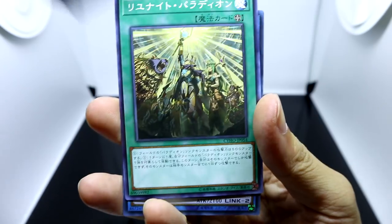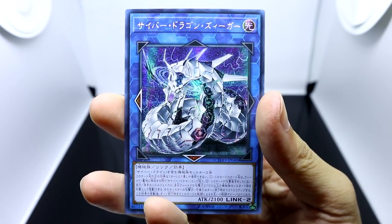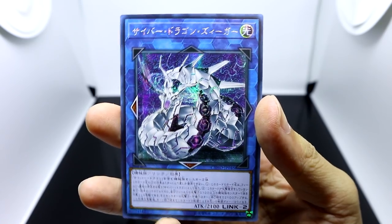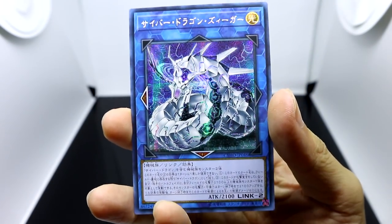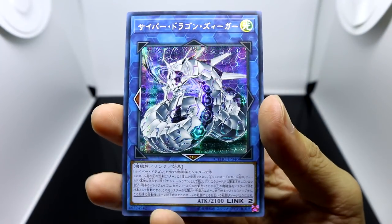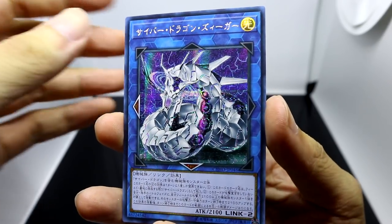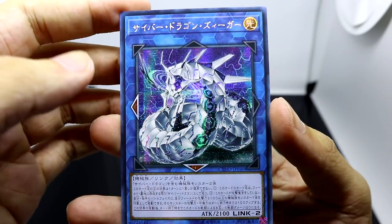This is the fourth last pack. And it's a Link! Our rare is actually going to be an ordinary Secret Rare — which is really nice. We managed to pull another copy of Cyber Dragon Zigger, which is looking really awesome in Secret Rare.